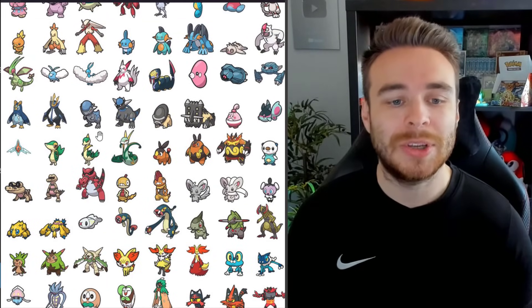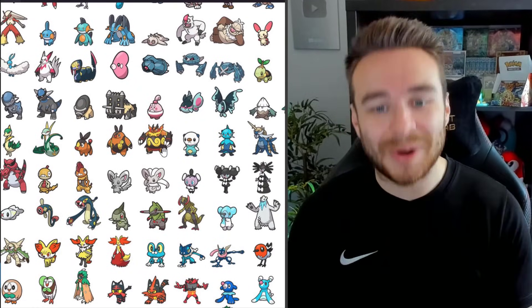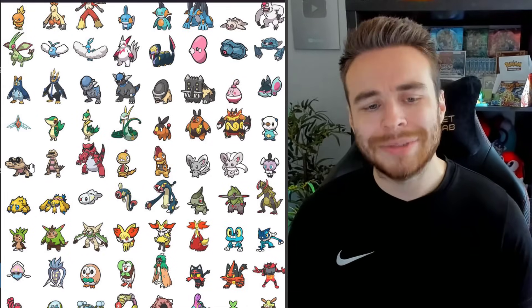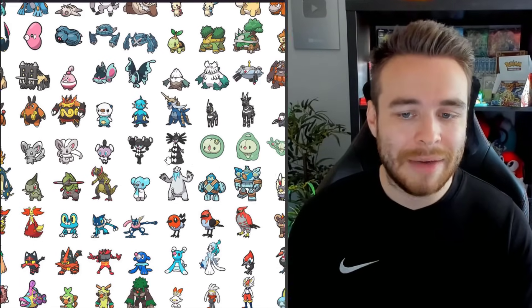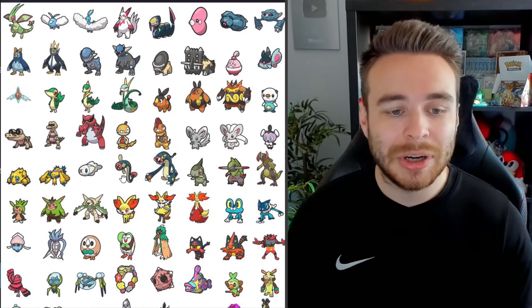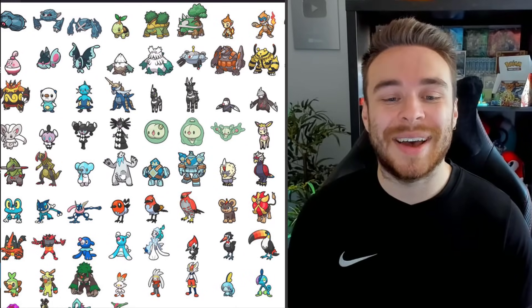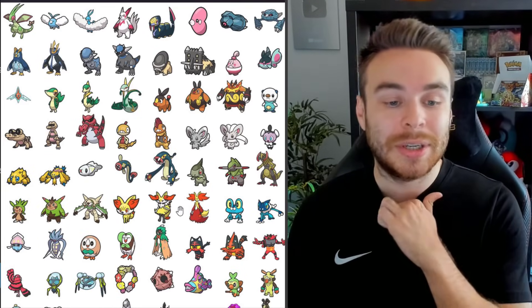Generation 5: we have Snivy, Servine, Serperior. Tepig, Pignite, Emboar. Oshawott, Dewott, and Samurott. We have Blitzle and Zebstrika. Drilbur and Excadrill. We have Cottonee and Whimsicott. We have Sandile, Krokorok, and Krookodile. Scraggy and Scrafty. Munna and Musharna. The Gothita evolution line. Solosis and Duosion — that whole evolution line. Deerling and Sawsbuck. Alomomola. The Galvantula line. We have the Tynamo, Eelektrik, and Eelektross line. We have Axew, Fraxure, and Haxorus. Cubchoo and Beartic. Golett and Golurk. Rufflet and Braviary. And the Mandibuzz evolution line. That's all the Generation 5 Pokémon.